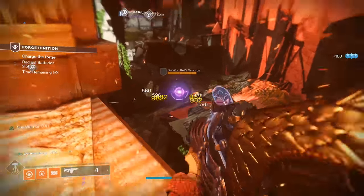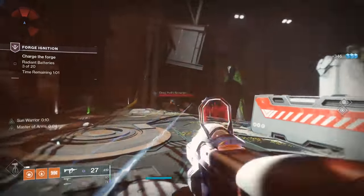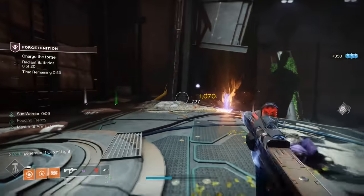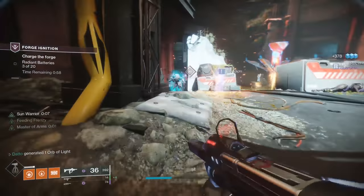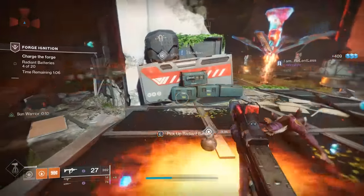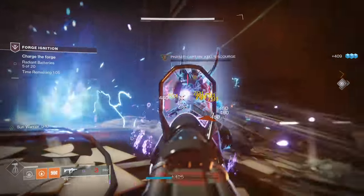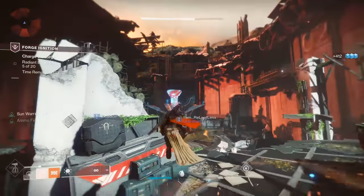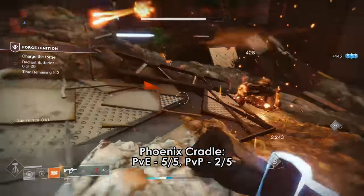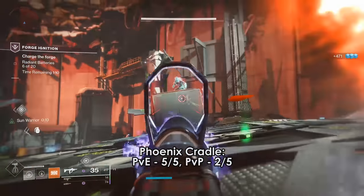In any sort of arena-based area — Forges, Blind Well, stuff like that — they work a lot better, along with in areas where you have extended combat sequences. Even just being able to tap a sunspot for a 10-second buff that anyone can get is still really good, and if you can fight in it for any amount of time, it's even better. This is one of two exotics or builds that I actually utilize in master content.